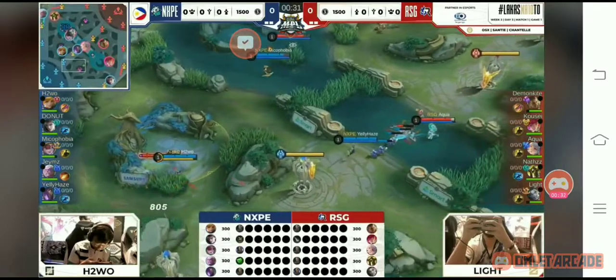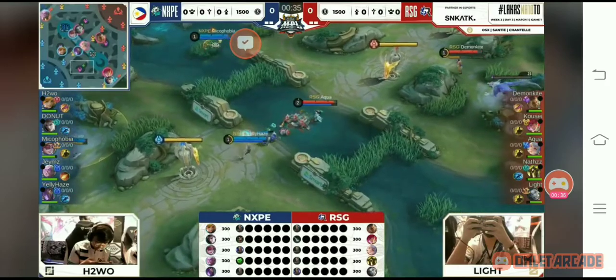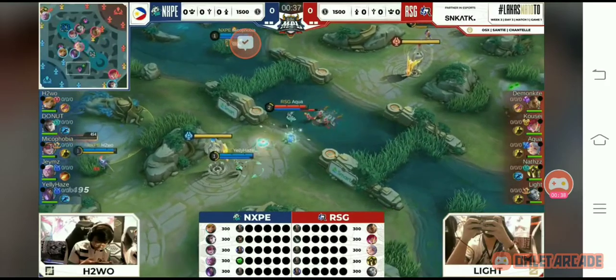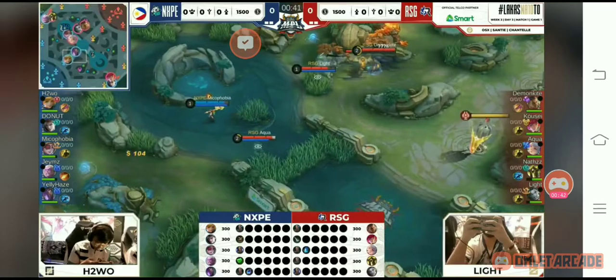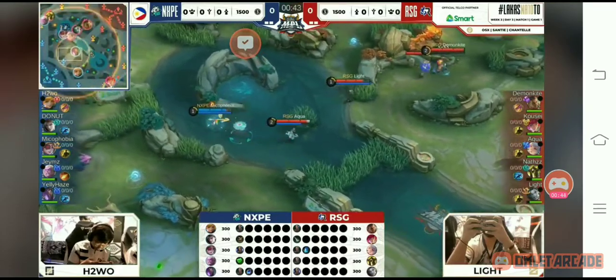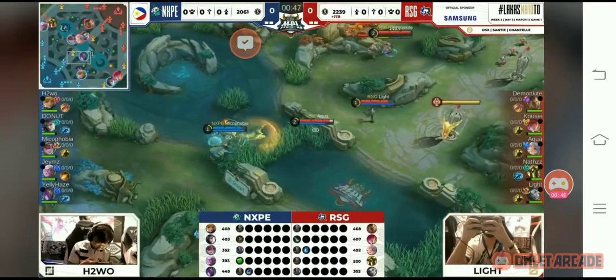What we really need to do with RSG is to have a full vision of where the Fani movement is, because this is Fani we're talking about. So looking at the laning matchup, very interesting — the matchup on the XP lane, because this is the new Esmeralda-Uranus, so we need to move that.